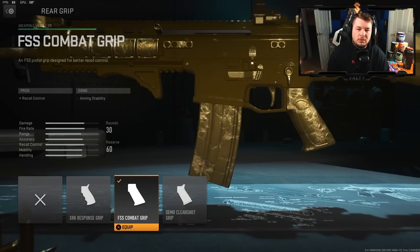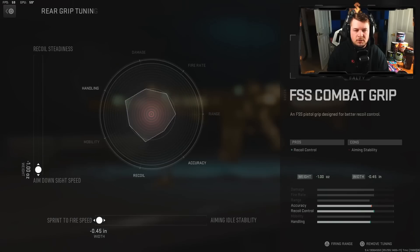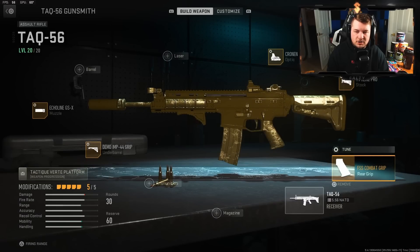Heading over to the rear grip, I'm going with the FSS combat grip - basically my only attachment for recoil control. In the tuning I'm cranking up the aim down sight speed and also cranking up the sprint to fire speed.